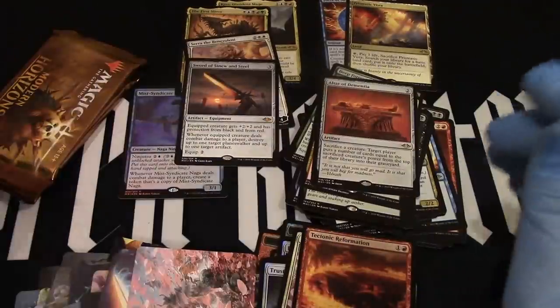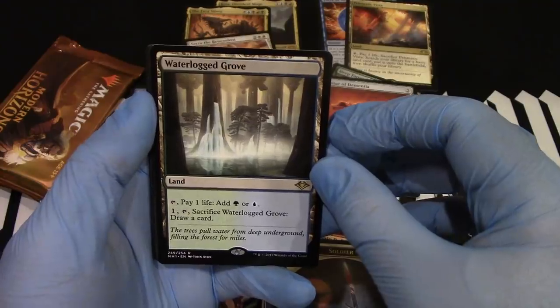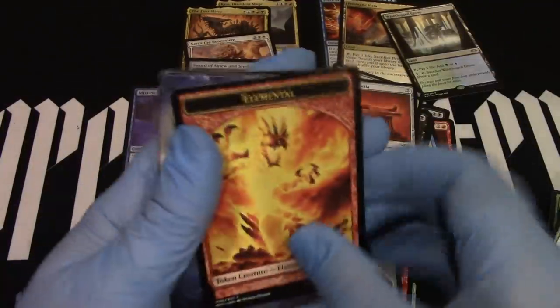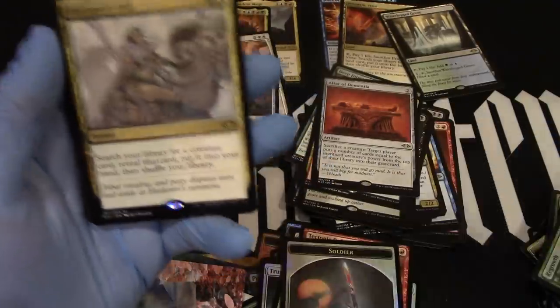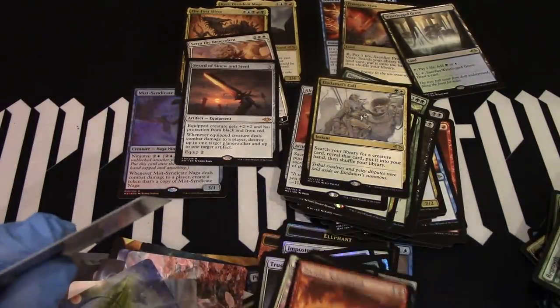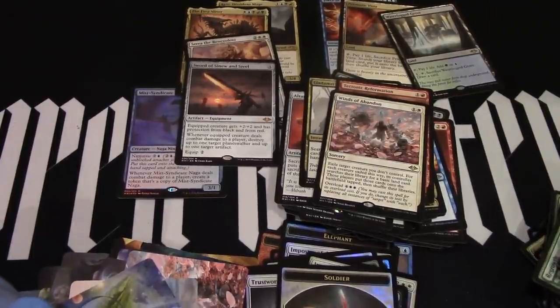Not the card we are looking for. Two remain — what will they be? Foil Soldier — that's one we want, well, one of the ones we want. Plains. Waterlong Grove — nice. All right, last pack. Will it be our fifth mythic? Elemental. Artwork. Nope — it'll be an Aldemir's Call. All right, well, we opened it. We didn't get there. But we did have a good time. We enjoyed ourselves and that's all that matters. I will be right back with the TCG Player app and the prices.